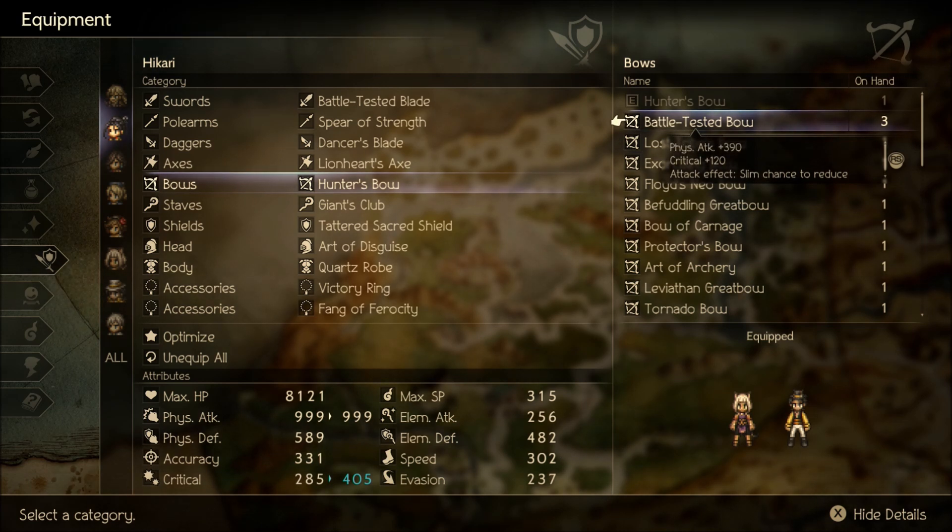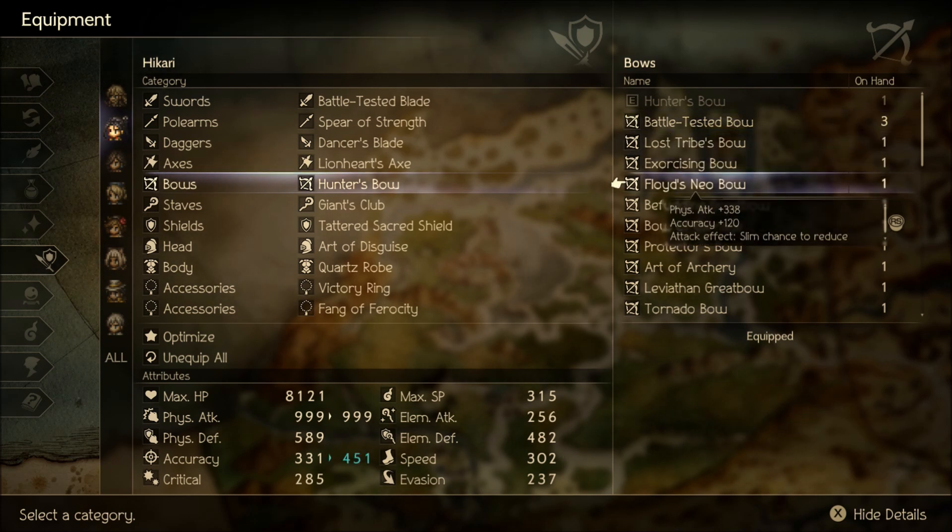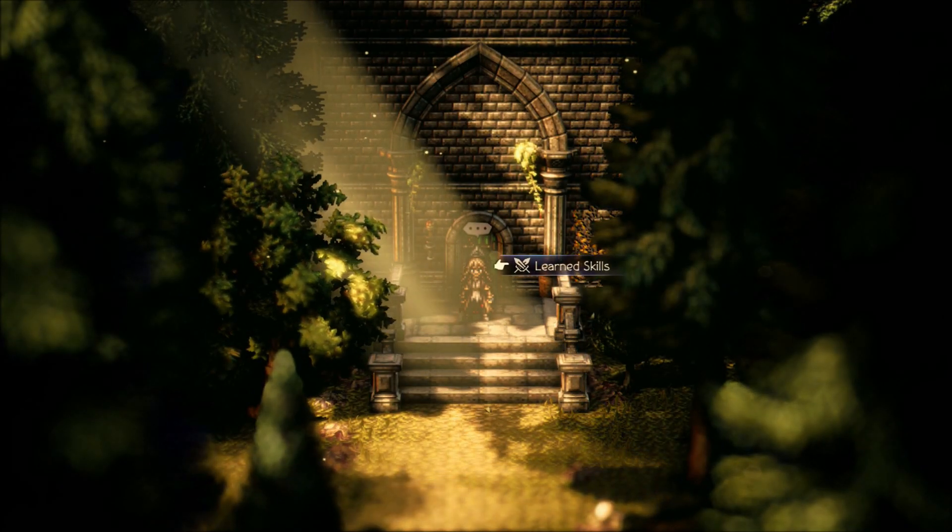Even if you don't have a way to increase your accuracy, you could go with something like the Battle-Tested Bow, which has a slim chance to reduce the target's physical defense — so again, every time Frenzied Fire hits, you've got a chance to trigger that and really stack up negative effects. Floyd's Neo Bow is available after Particio's final chapter and has a slim chance to reduce target's evasion, but the 120 accuracy is incredible and will make those Frenzied Fire hits land much more often, really letting you shred shields.